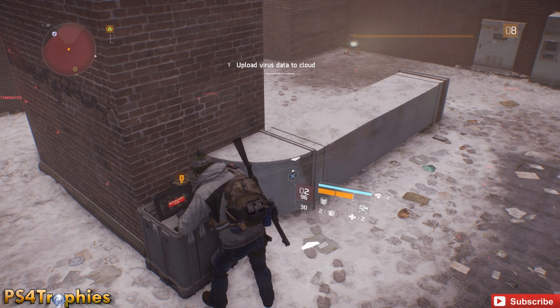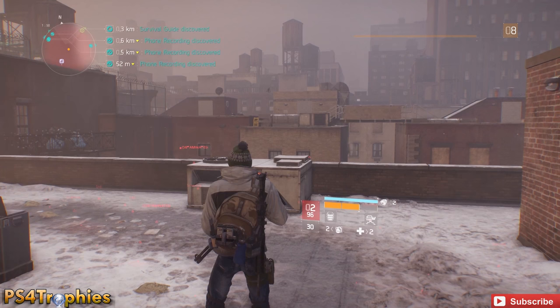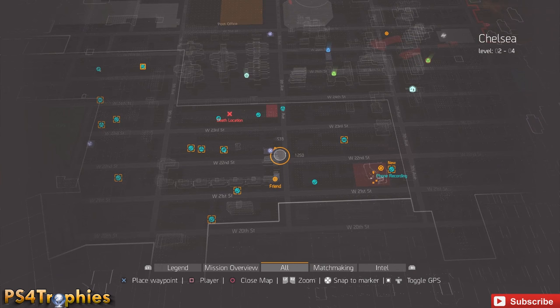The range is pretty big — you can be a block or two away and they'll pop up. So if you've completed all the encounters and side missions in a single zone but don't have all the collectibles appearing on the map, that means you're missing one. Just go up and down the streets, do a sweep, until it populates.